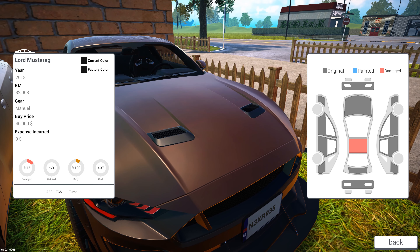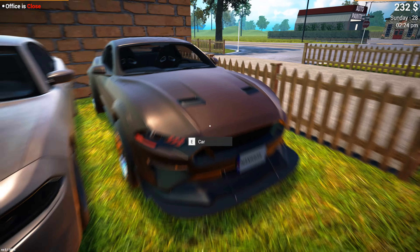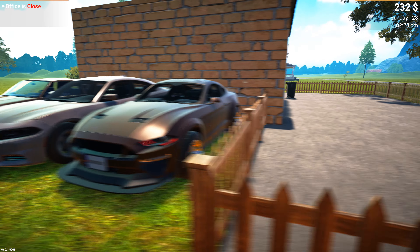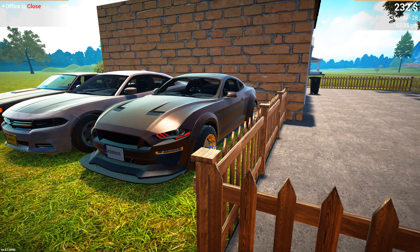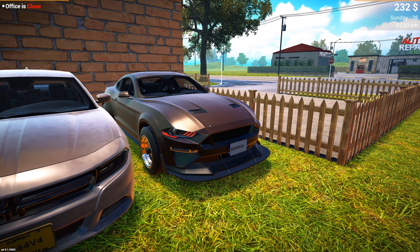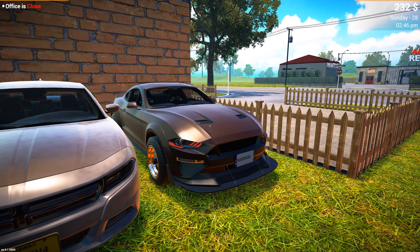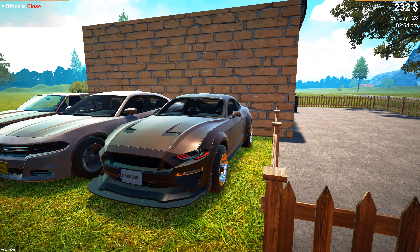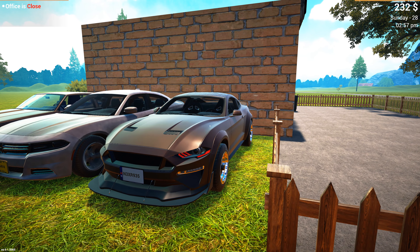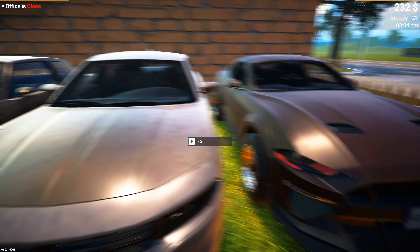We got ourselves a Mustang right here - this is a 2018 Ford Mustang with thirty-two thousand kilometers on it, which is very low miles. I bought this car for forty thousand dollars and it looks very nice. It looks like a Mustang RTR - that wide body kit style. I'm pretty sure that's what I'm thinking of. It looks very similar to a Mustang RTR with a little bit of a wide body kit going on.